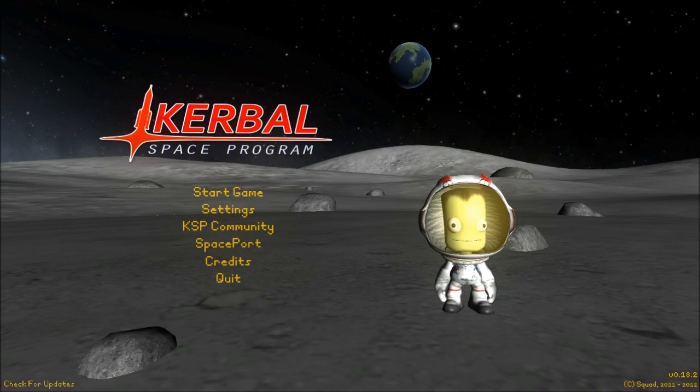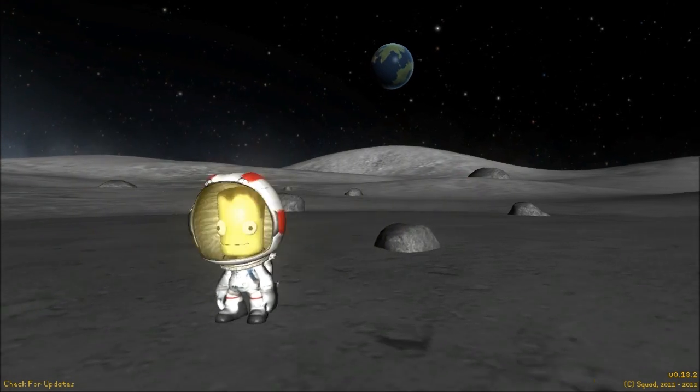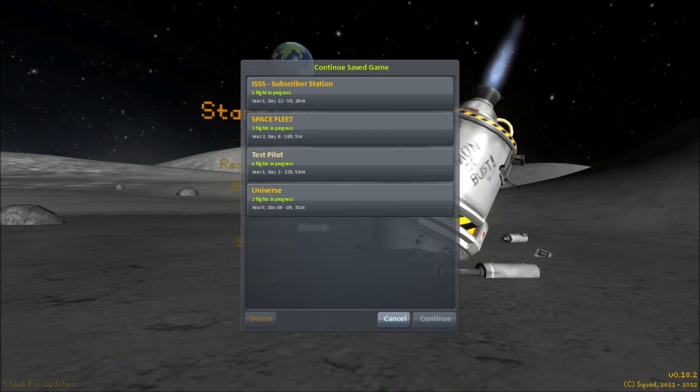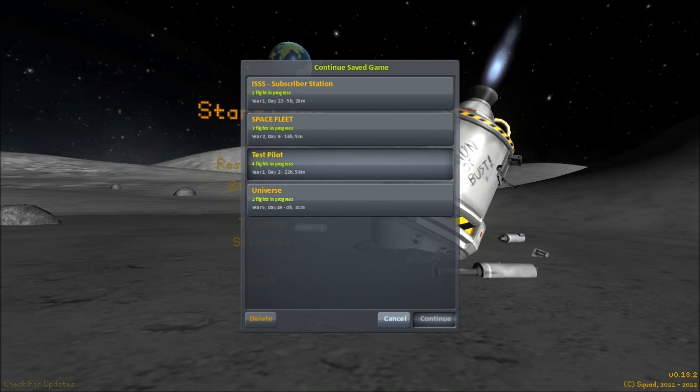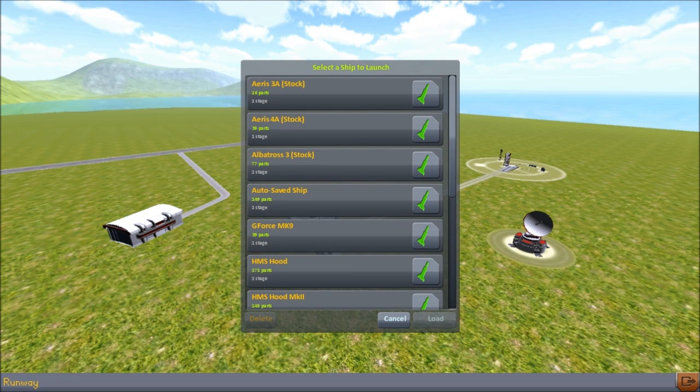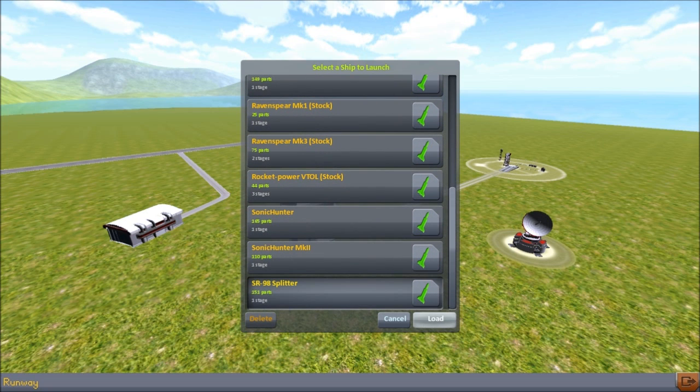Hey guys, Hav here, and welcome back to Kerbal Space Program. This is the Test Pilot — the series of videos in which we take a few submitted ships, test them out, and then maybe make some improvements to them. We haven't been making many improvements, and sometimes things are just too damn awesome to be changed. This is the SR98 Splitter, submitted by CaptainMalak998. Thank you very much for the submission.